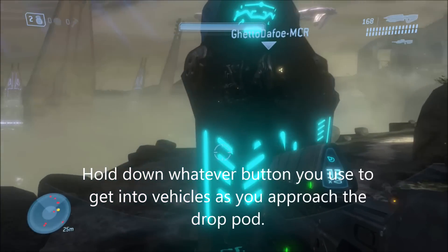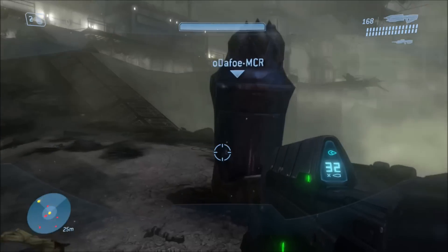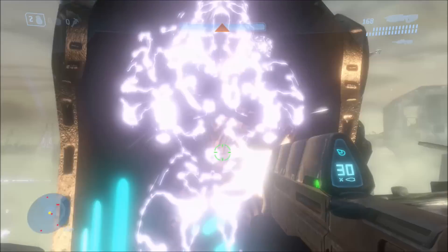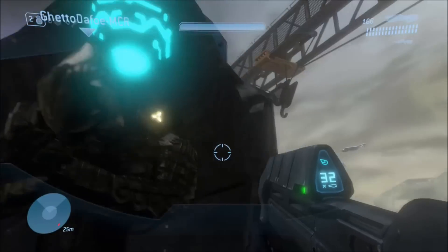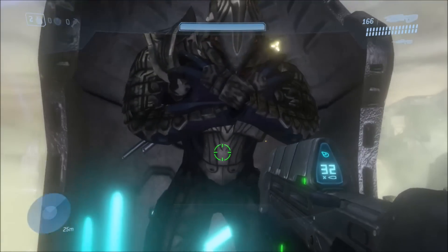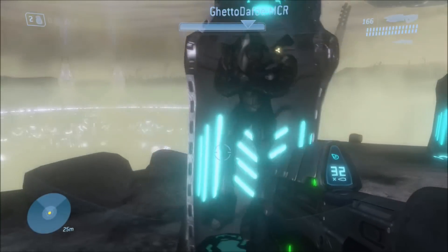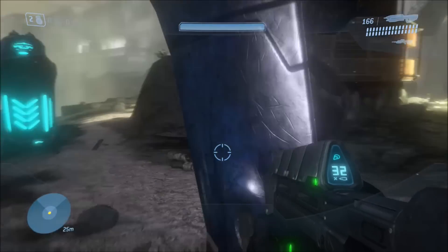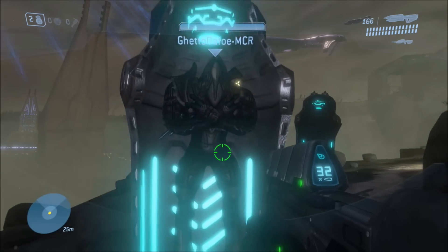Whoever's the elite can get in the drop pod. If you're Master Chief you want me to get into one. You gotta hurry because if anyone accidentally shoots at the drop pod, like any of the AIs, even one single shot will break it and you won't be able to get into it anymore. So it's pretty interesting — it basically works like a vehicle of sorts.